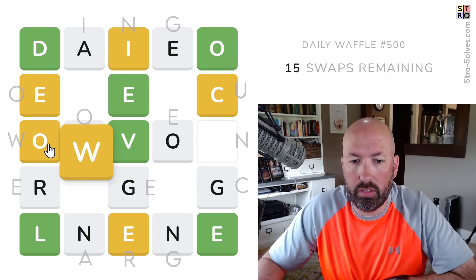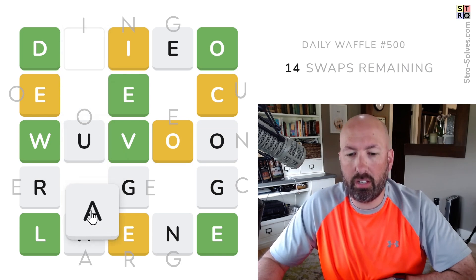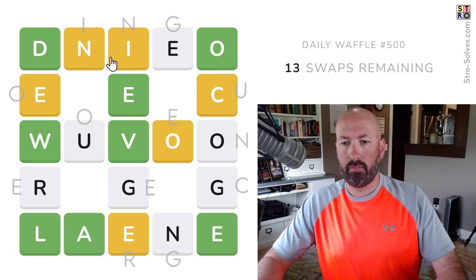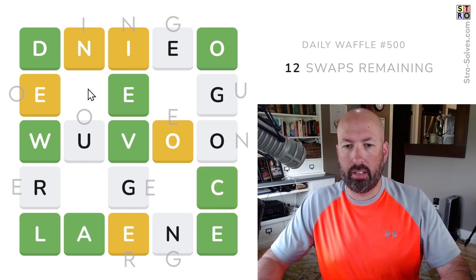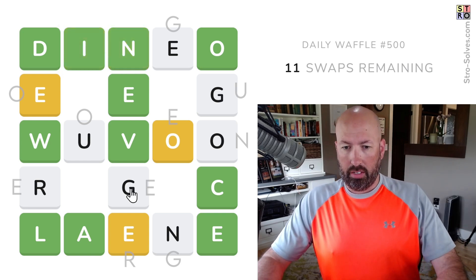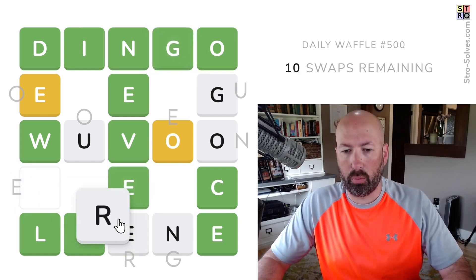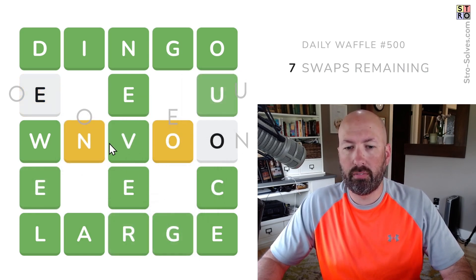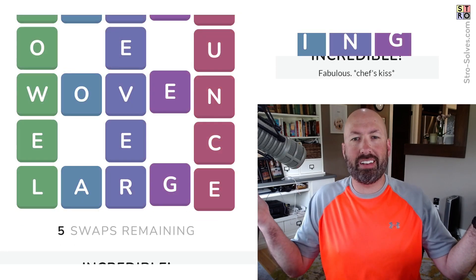Let's go ahead and move the W over. We've only got the one A, so I'm going to do the ones that there's only one of first, because those have to go to where they're going. Then there's only the one C. Only the one I — and that switches with the N, so that's perfect. This needs to be an E, that needs to be a G, so we'll swap those. Then there's only the one R, one G left, one U, one N. Woven and Dowel. Five swaps remaining. All right.